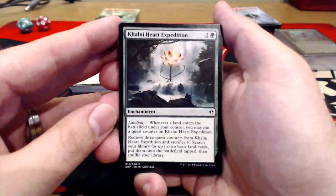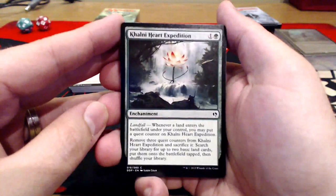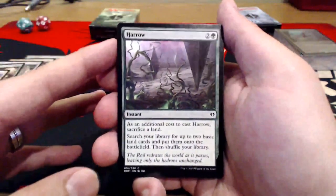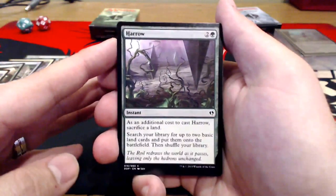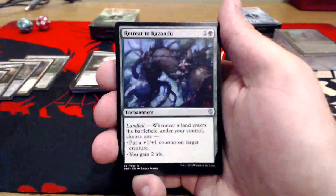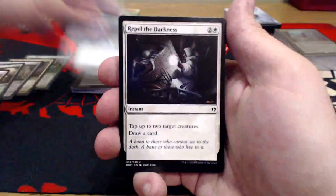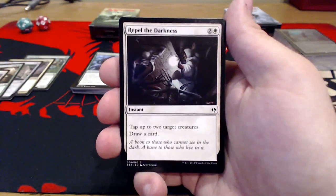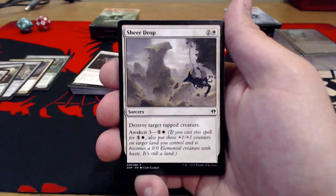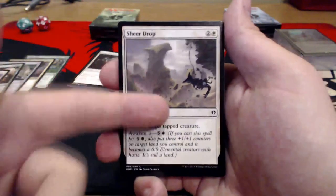Khalni Heart Expedition — one uncolored and a green enchantment with Landfall: whenever a land enters the battlefield under your control, you may put a quest counter on it. Remove three quest counters from it and sacrifice it to search your library for two basic land cards, put them onto the battlefield tapped, then shuffle your library. Harrow — two and a green instant. Additional cost: sacrifice a land. Search your library for two basic land cards, put them onto the battlefield, then shuffle your library. Retreat to Kazandu — two uncolored and a green: whenever a land enters the battlefield under your control, choose one — put a +1/+1 counter on target creature, or you gain two life. Repel the Darkness — two uncolored and a white: tap up to two target creatures and draw a card. Sheer Drop — two uncolored and a white: destroy target tapped creature. It also has Awaken 3 — for five and white, you can put three +1/+1 counters on target land and it becomes a creature in addition. So late game, you can still get great advantage out of this.